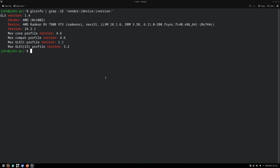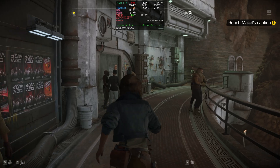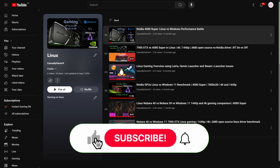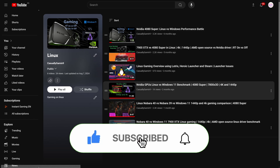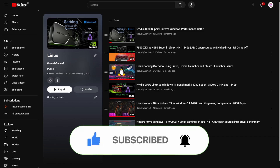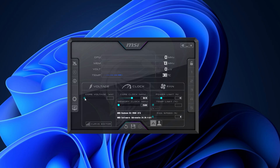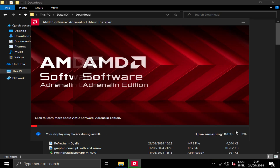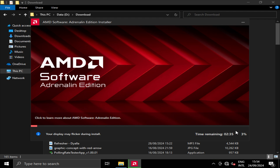I applied all system updates to make sure that all newly released games will work properly on Linux. As I will be checking on a regular basis the performance difference between Windows and Linux when it comes to gaming, consider subscribing to the channel as this will help it grow. I want to mention that the GPU is not overclocked, but the results will be with the default setting and power. I'll be using the full Adrenaline installation, not the minimal one this time around.